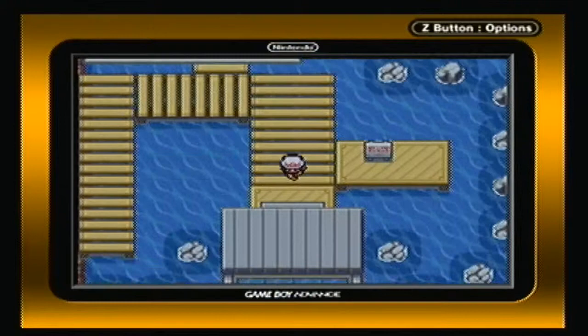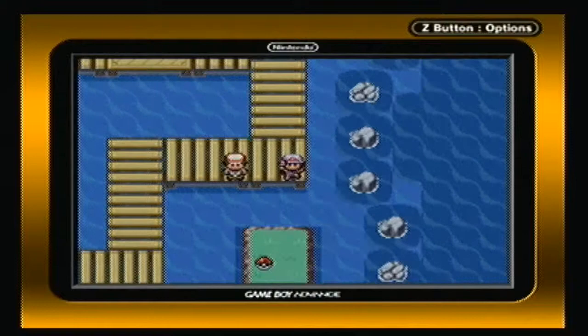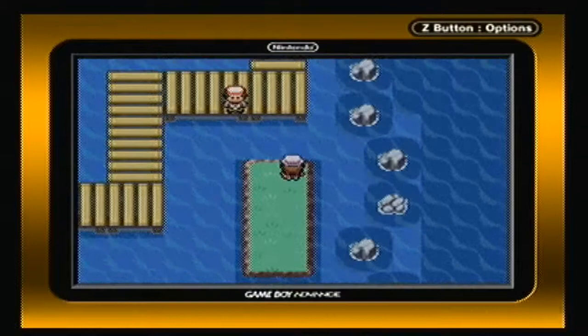On Route 12, right below the route from Lavender Town, there's a small island that you can surf to where you can find the TM for Skill Swap, which allows you to switch your ability with your opponent's — or your ability with your target's, if you're doing double battles.